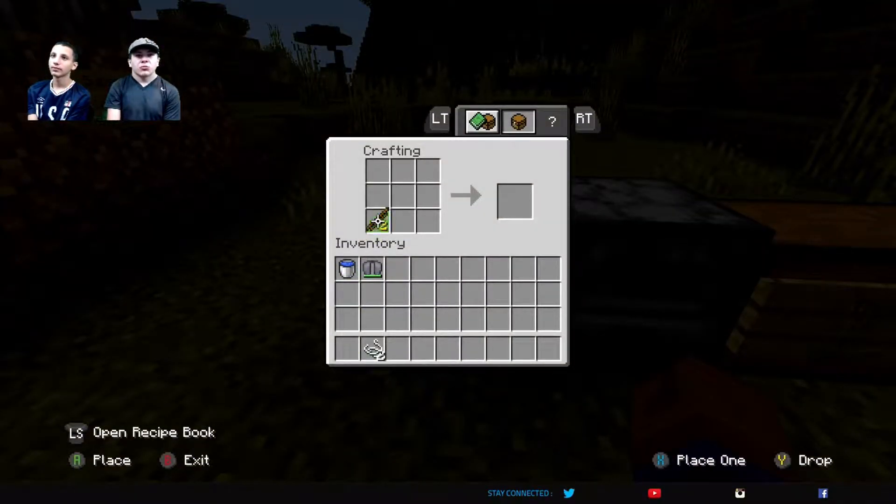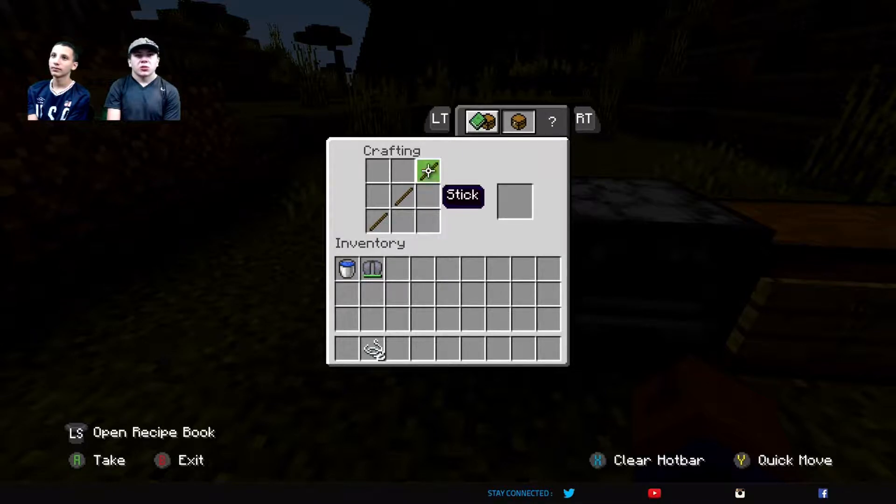We're going to take these three sticks, place one right there, place one in the middle, place one on top, and take these two strings. And just slap them both down in the middle.